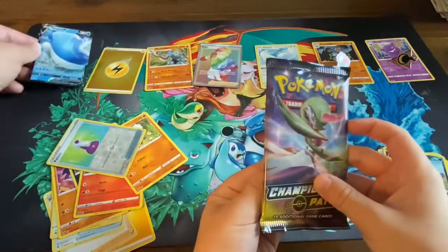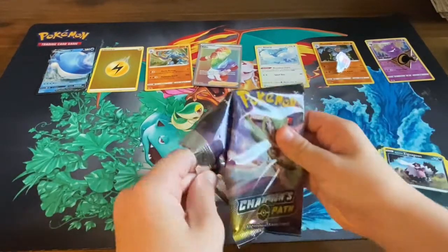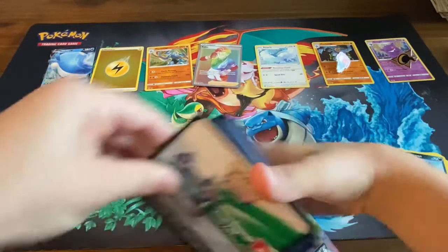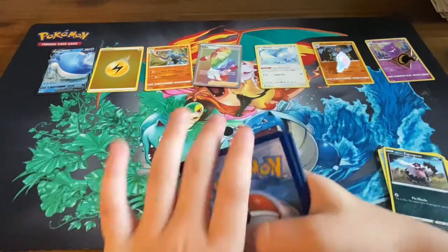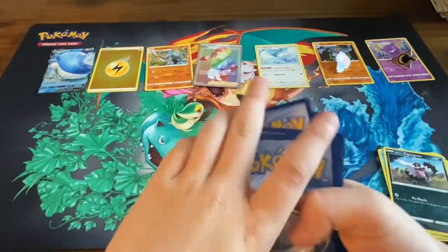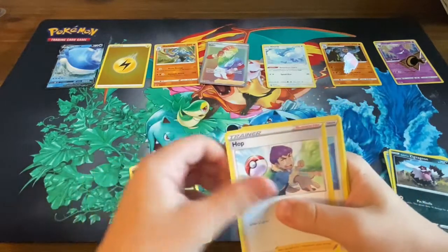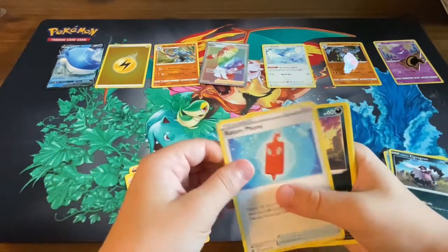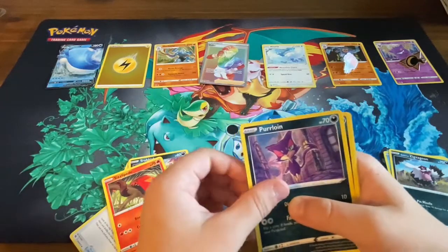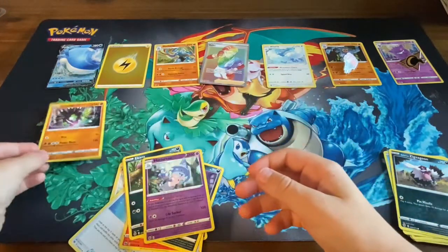Last but definitely not least — we got a 'God of Water' pack! God of water, all right, here we go — another white code. We've never had a full green holo code card, which usually means you pull nothing. Hopefully this will be a good one. Dark energy, Arbok, Hop, Rotom Phone, Trubbish, Sizzlipede, Purrloin, Ekans, reverse — and a holo Zygarde! Nice!